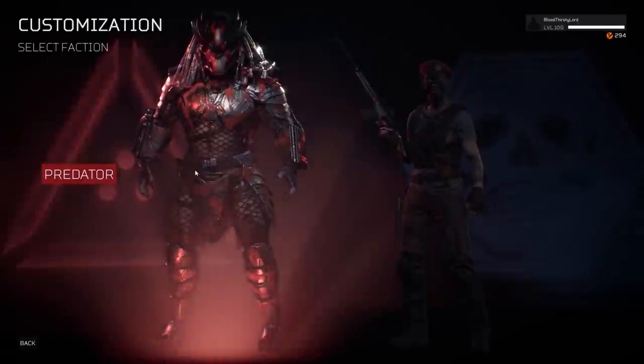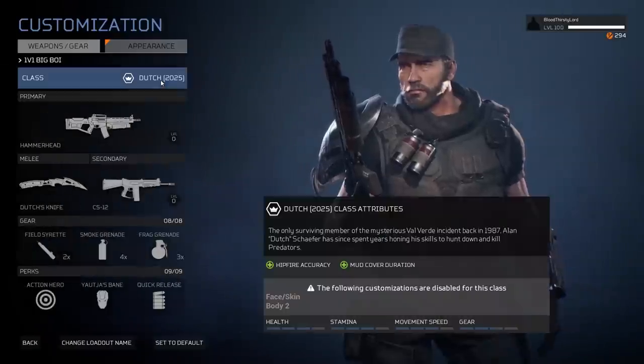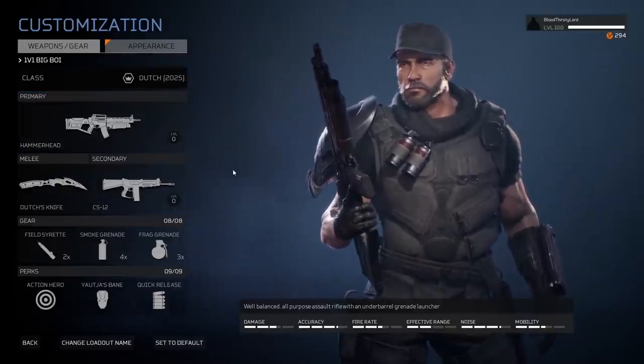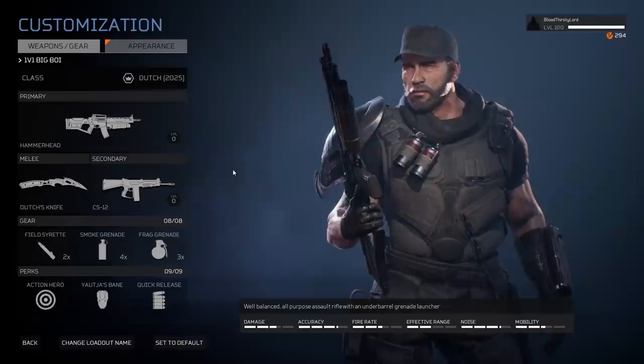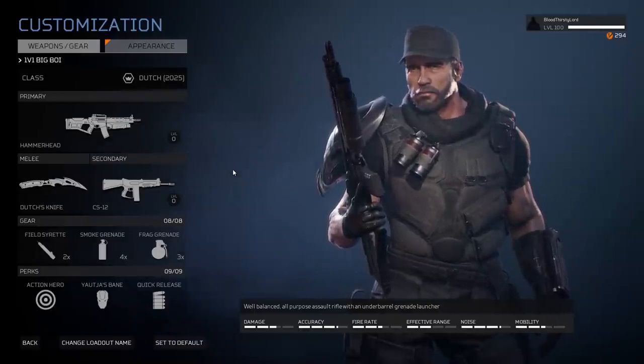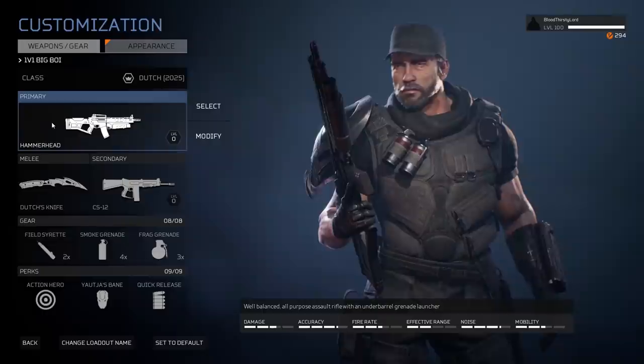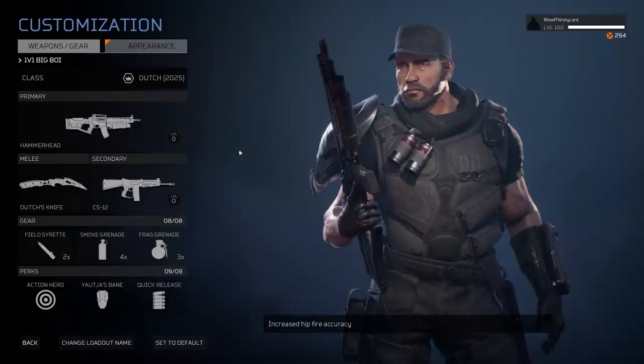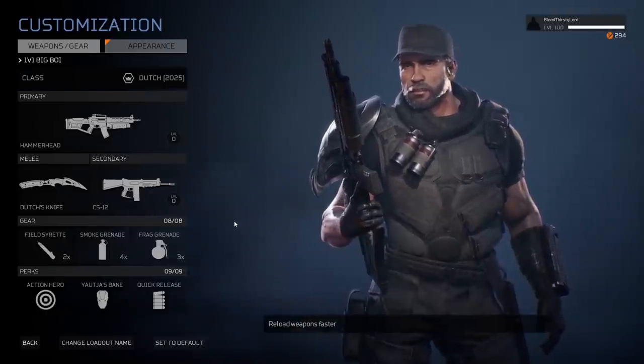Welcome mates! I'm Bloodthirsty Lord and today we're back once again for another Predator Hunting Grounds video. Today's video we'll be playing as Dutch — he just got released, Dutch 2025, the new class within the Fireteam. His items are the Hammerhead rifle and also the Dutch knife. We're going to highlight them in the gameplay with our own customized build, so this will be very fun.